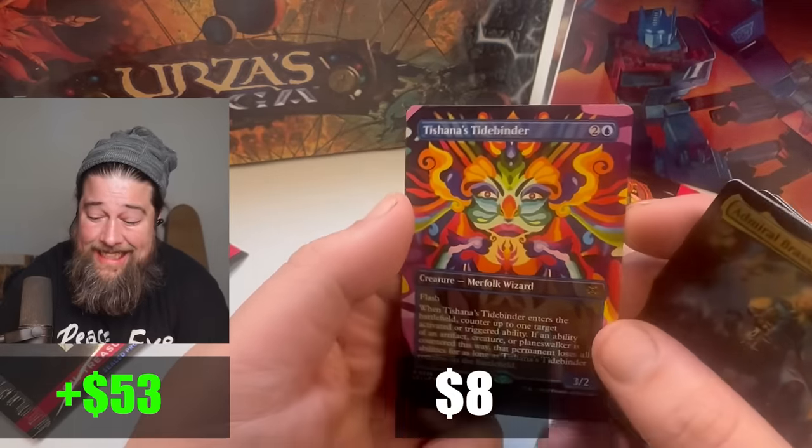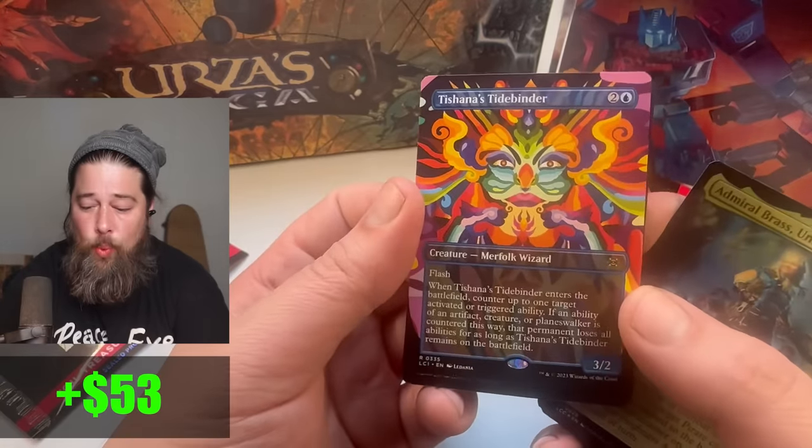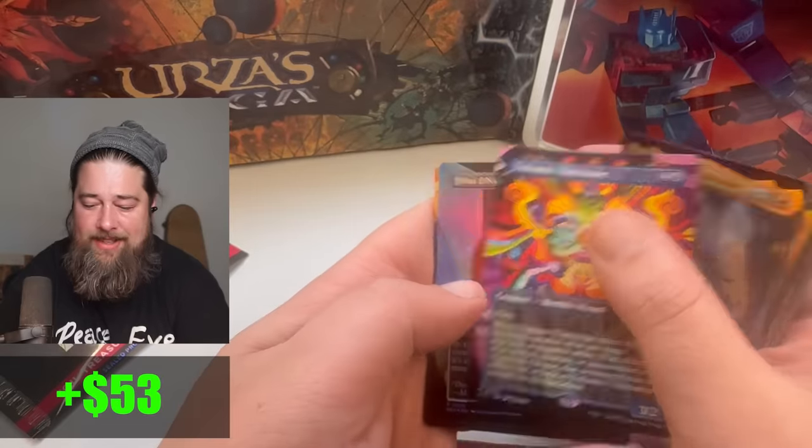Tishana's Tide Binder, extended but not foil — this card is actually shaking modern. This is another really nice hit. This has been a good box so far.